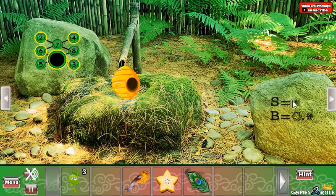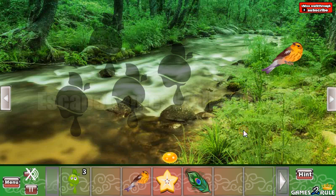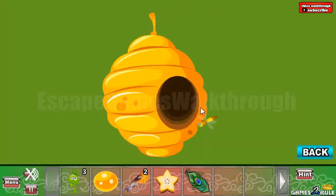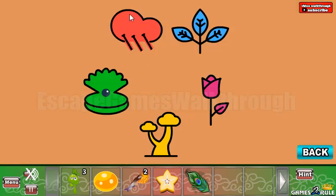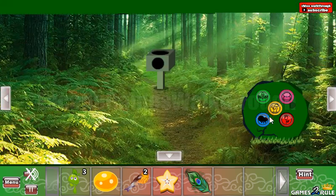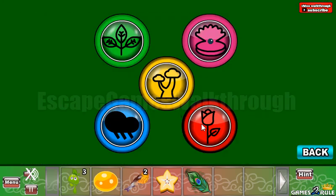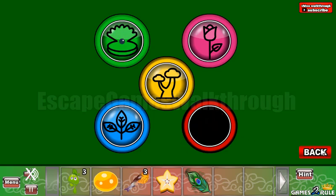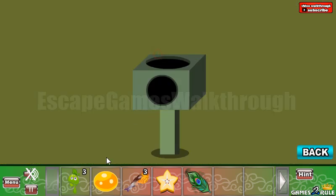Now we've got another sprout. Let's go to the right — take a bird. Here's a wasp; let's put it in the hive. Here we can see colored shapes and colored icons, so let's arrange them here: the tulip is pink, the shell is green, sprout is blue, and cloud is red. We've got a bird.